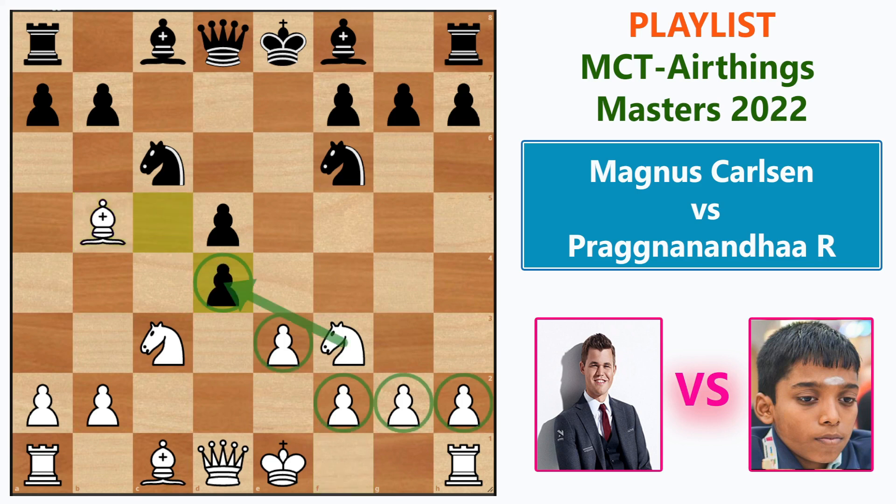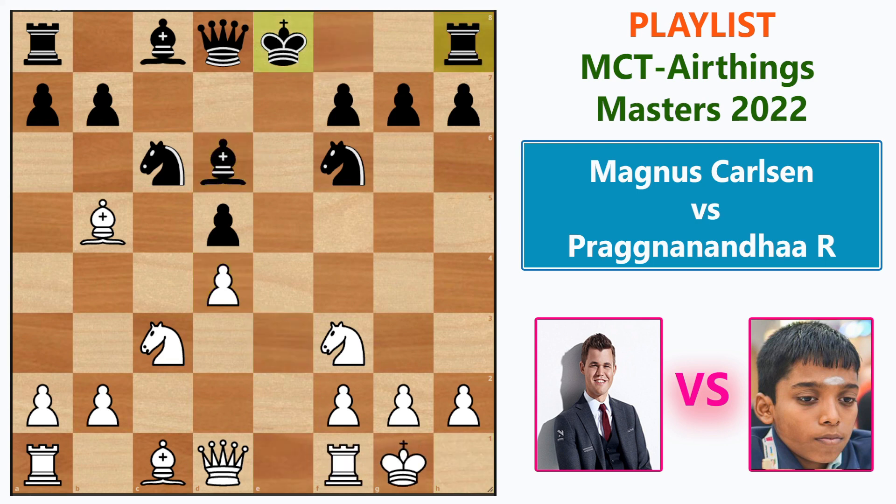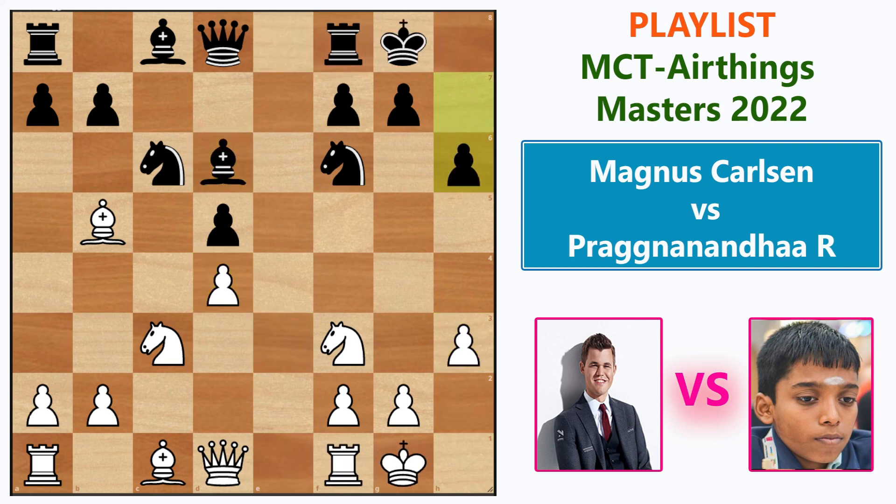Magnus had the option of capturing the pawn with the knight, which would give him a pawn majority on the kingside and leave black with an isolated queen's pawn. Instead he went with e takes d4, keeping the position symmetrical. Then Bishop d6, castles, castles, h3, a6 stopping both bishops, Rook e1, Bishop f5 developing another piece.